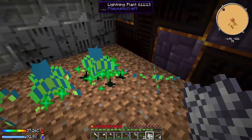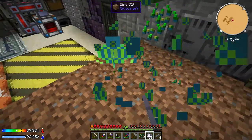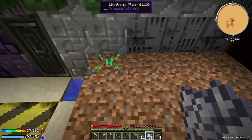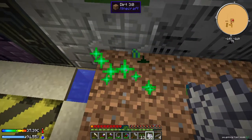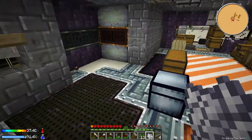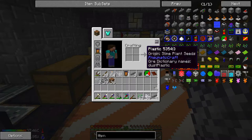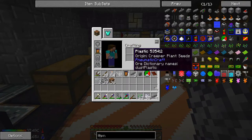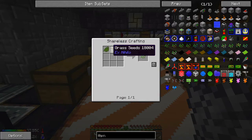We will bone meal these until they are all grown and then break them. The other issue is that they like to pop back into the ground. So we have 13 of those seeds now, but we are going to need these to make some plastic in a little bit. We do need the creeper plant seeds — those are probably the most important currently.